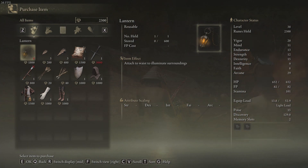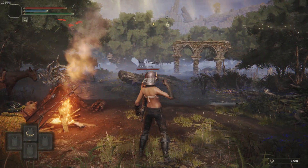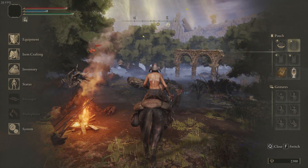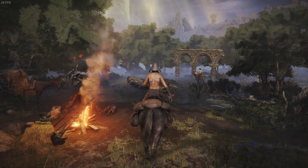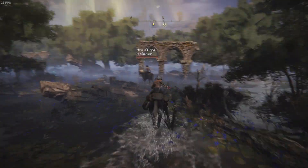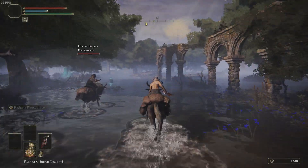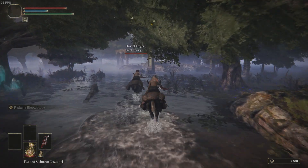Purchase the lantern, then I'm going to put it on my quick wheel. I put my physic flask on there too. I like to only have two pots on my down wheel, so this keeps things clean.